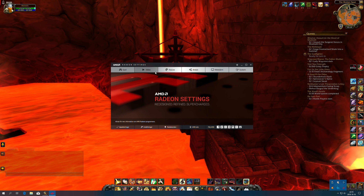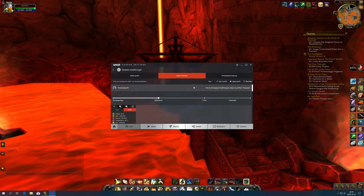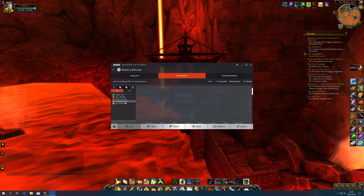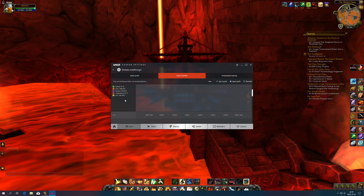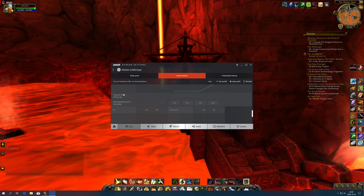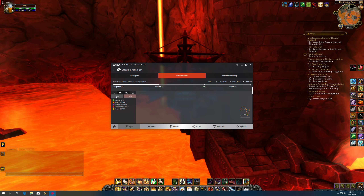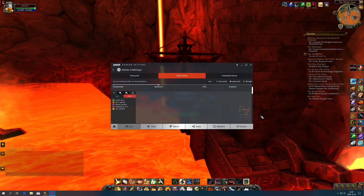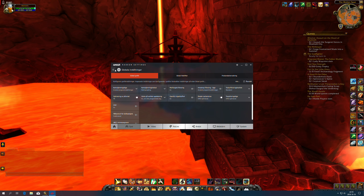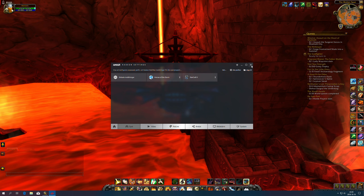Wait, I can check the temperature with this. If I go in here — yeah, it's 60 degrees right now. Oh, it doesn't show what it is currently. That's the top temperature, that's the middle temperature. I kind of wish I could see the current temperature like before. Maybe some of these settings here, if I changed them, I could probably get way better FPS, to be honest. I'll turn that down.